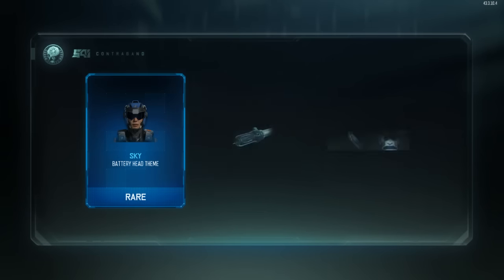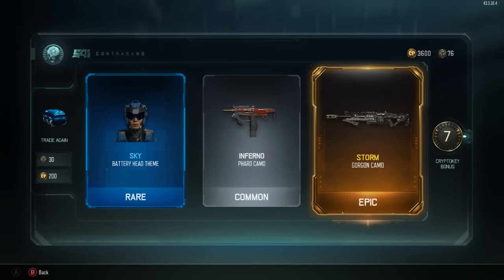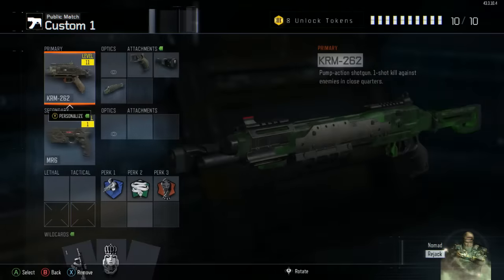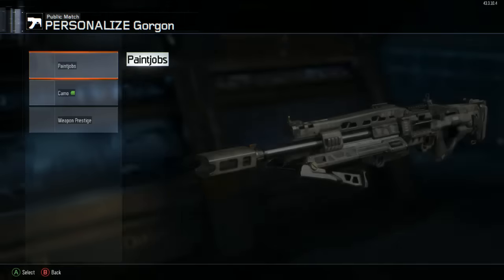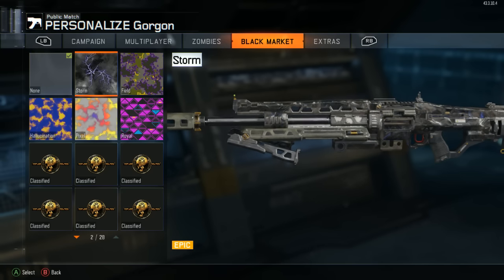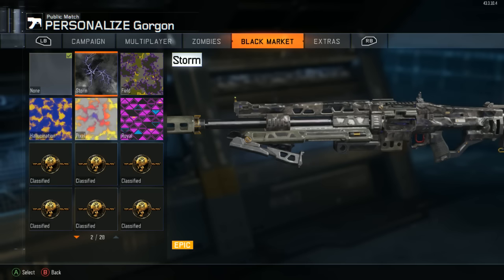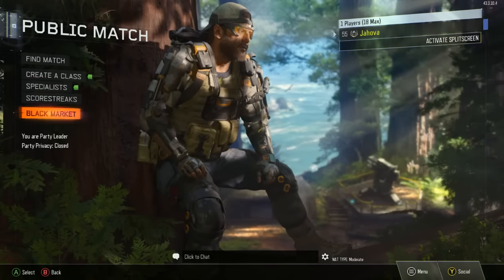Come on - epic! Yes! Storm camo on the Gorgon, which is a light machine gun - and seven crypto keys! The Storm has like lightning on it. Right here is the Storm - it's like a little lightning storm in your hands that shoots bullets. The preview looks better than it does on the gun, but Storm epic camo - pretty sick.